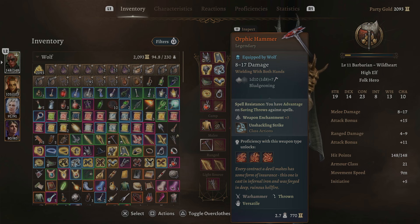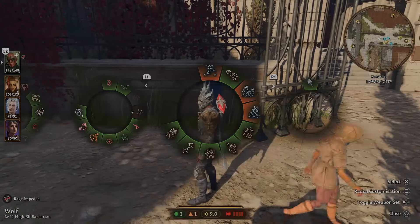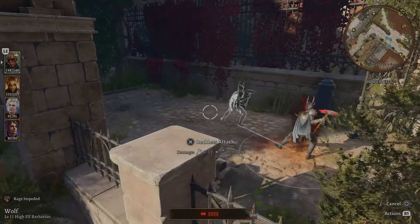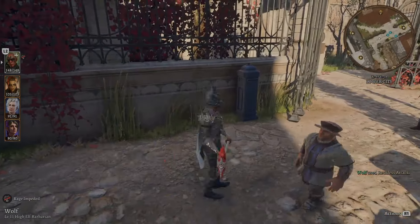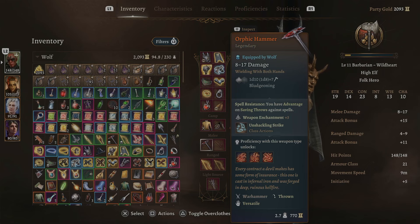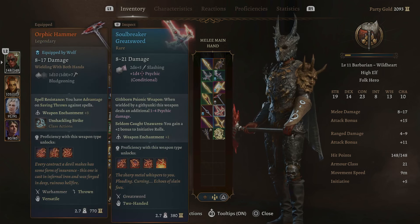I'm a Barbarian so I'll show you some attacks I like to use. You can see right here it is a Warhammer — Versatile. We've got the classic Reckless Attack that I love to use as a Barbarian. I'm in Act 3. The basic attack is a little heavier because of the warhammer — 2.7 weight. Let me compare that to my go-to weapon, the Soul Breaker Greatsword — same weight.